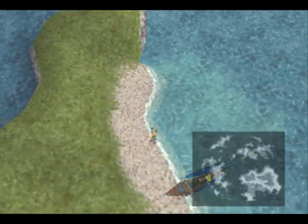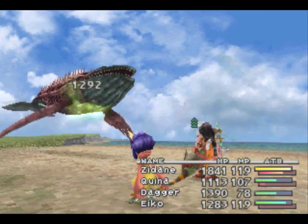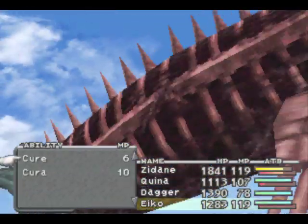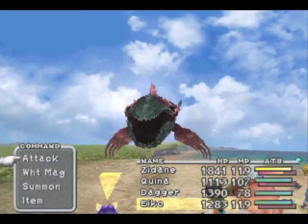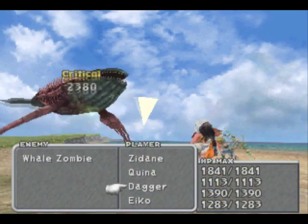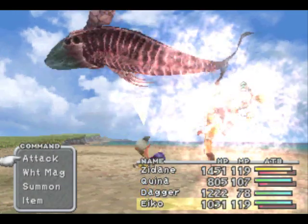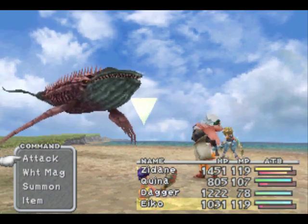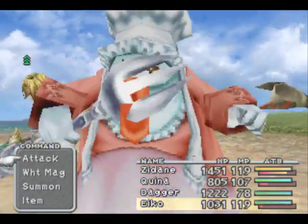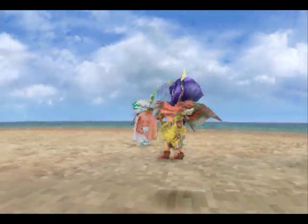I didn't find the monster I was looking for on my first try, so we'll try again. Of course, if you're hearing me talking now, that means I found what I'm looking for. Let's see if this one's it — there it is! The Whale Zombie! This guy is weak to a lot of different elements, but nothing I care about. I could cast Cure on it since it's a zombie — actually, let's wait to see if Zidane gets a critical hit, just in case. Glad I didn't use Cure on him. Let's try to eat him — even though it's sort of like an instant death attack, it will work on a Whale Zombie. For eating him, we get Level 5 Death — one of my favorite blue magic spells in the game.